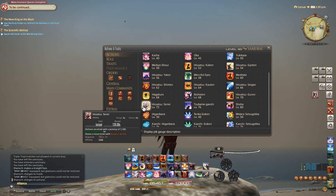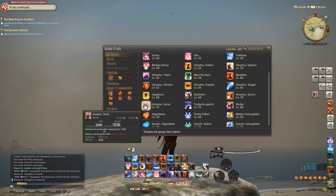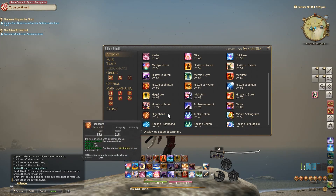The first ability we got is Hisatsu Sene. This is the equivalent of Guren but for single target, so it hits a lot harder — it's 1100 potency, which is not bad. The problem, as you can see, is it's on a 2-minute recast timer, and that is a very, very long time. You're going to be looking at it grayed out on your hotbar wondering why it's taking so long to come off cooldown.